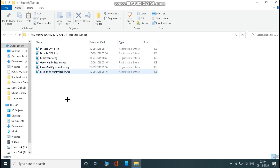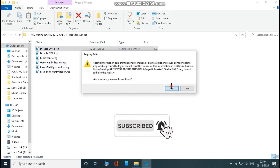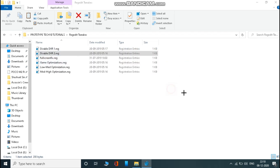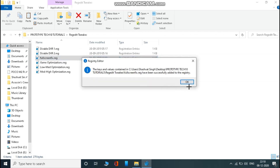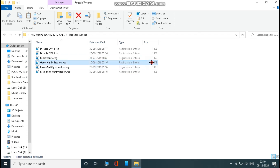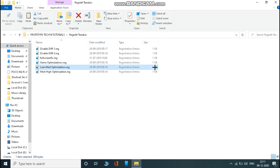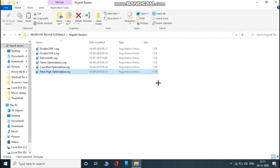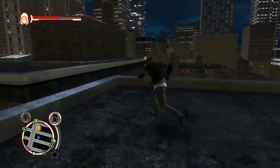Now open the regedit folder and run all files here. That's all — these things will only run your game on high FPS.